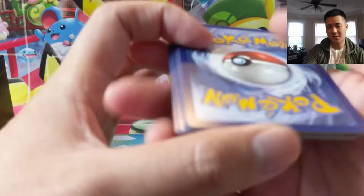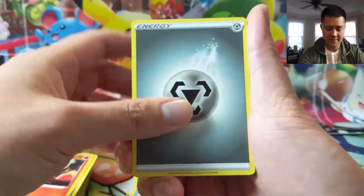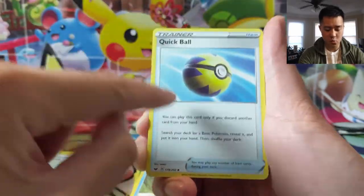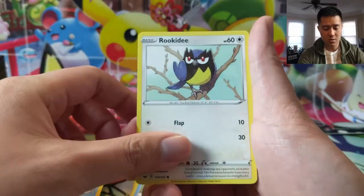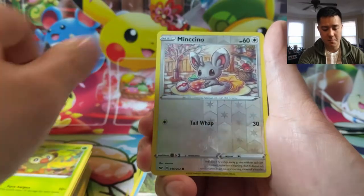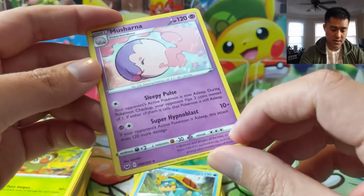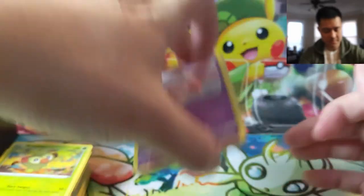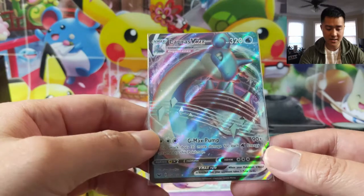We're gonna keep pumping out these Sword and Shield openings — really enjoying the set. All right, final pack — we have Energy Search, Galvantula, Chewtle, Rhyhorn, Rookidee, Krabby, Grooky, a Minccino reverse, and then a Musharna. Interesting card — can do 120 damage if your opponent's Pokemon is now Asleep.